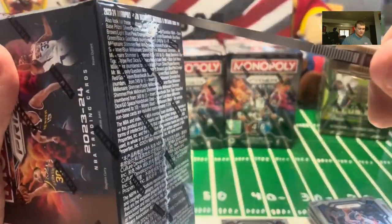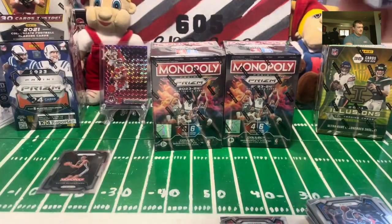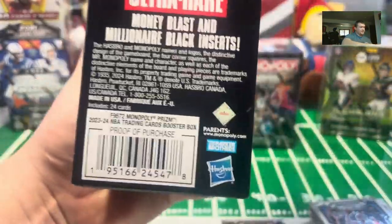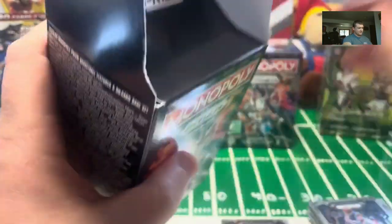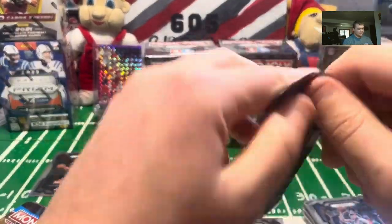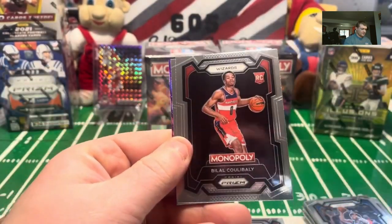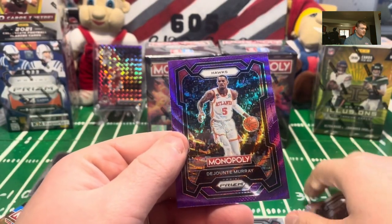At least we didn't get skunked on the Wimbys. Victor Wembanyama has been tough to pull on a lot of products. We're looking for our Ultraware Money Blast and Millionaire Black inserts — that would be sweet. But I'm looking for anything numbered — I want a numbered card. It's a decent amount of numbered cards. Durant, more blue back there, Belial, Steph Curry, and a Dejounte Murray on the blue.